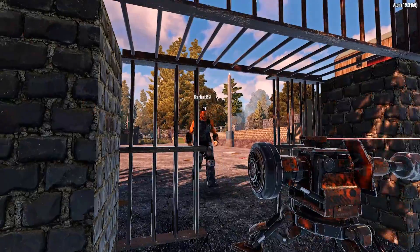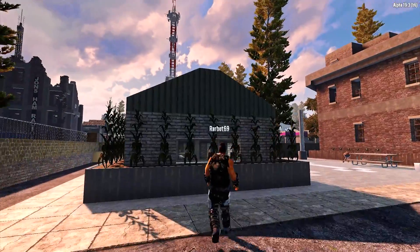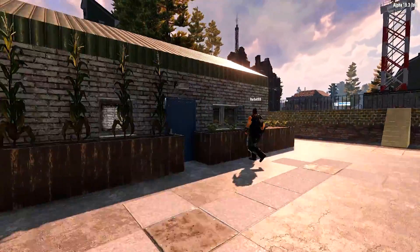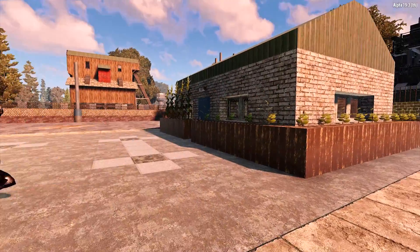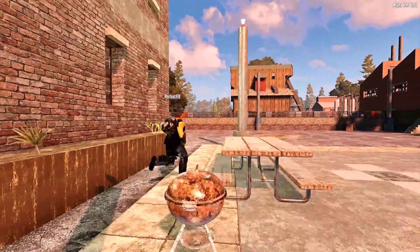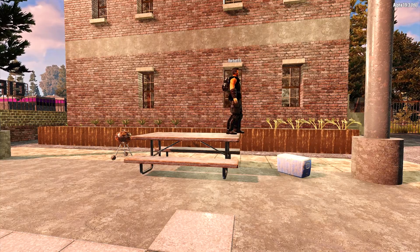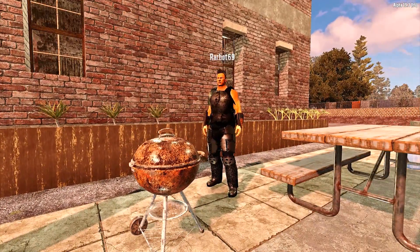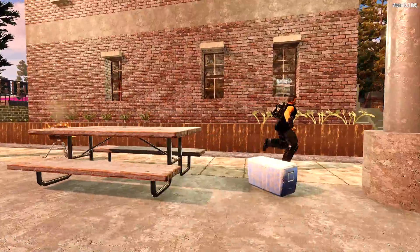Come right in. First thing you'll notice right over here is our little corn farm that surrounds our laundry room. As you can see, we have corn, potatoes, yucca, and blueberries and all that fun stuff. Right here we have our outdoor picnic area with a cooler and an actual working grill. Let me fire that up — we got the barbecue ready.